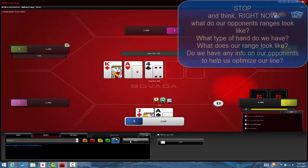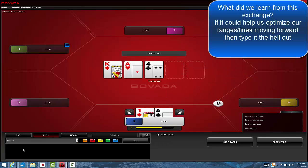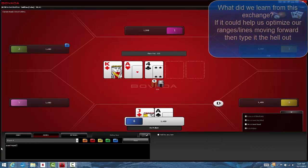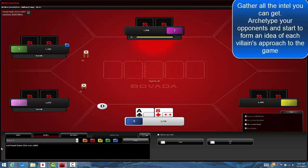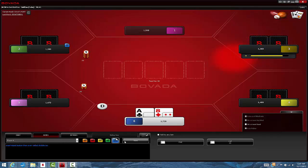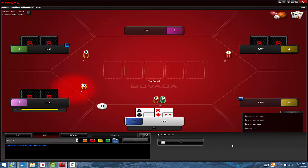The best line depends on our opponent's mistake propensities, but it's a very general rule of thumb: when you flop a good top pair top kicker, especially on an ace-high board, you're going to be continuation betting a lot of the time. You're probably just going for two or three streets of value depending on the run-out. We know we've got a value hand, and we just have to decide what the best way to extract value is, considering what ranges we expect our opponents to have and the board texture.